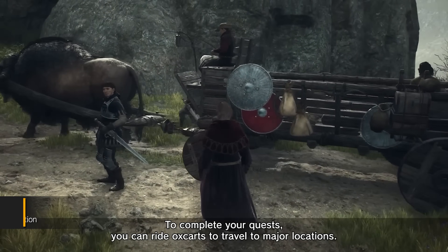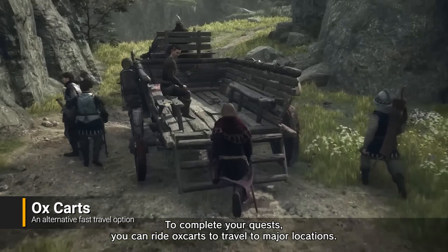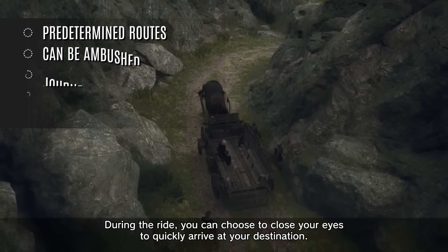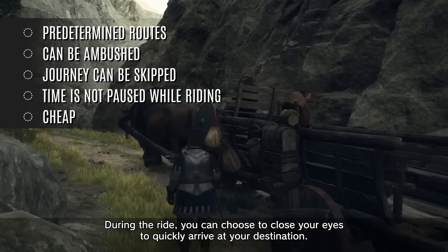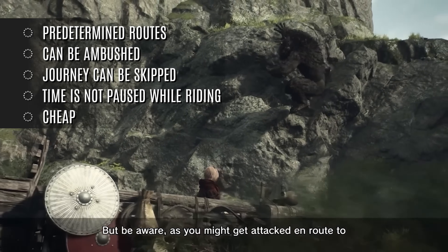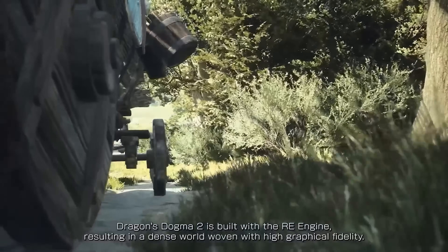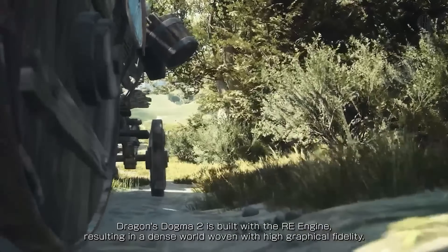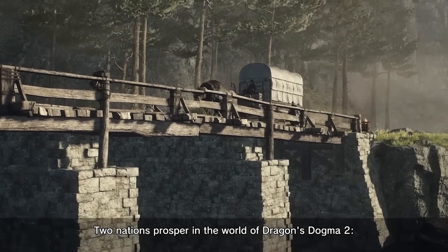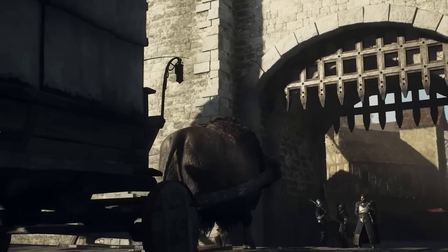Beyond port crystals, players can also utilize ox carts, but these come with their own set of drawbacks. Unlike the controlled teleportation offered by port crystals and fairy stones, ox carts follow predetermined routes, offering no choice in destination. Additionally, they are not the safest option, as your party can be ambushed while traveling from point A to point B. To sum it up, fast travel in Dragon's Dogma 2 relies on a combination of strategically placed port crystals and consumable fairy stones. While the eternal fairy stone might become available later, careful planning and resource management are crucial for navigating the vast world efficiently.